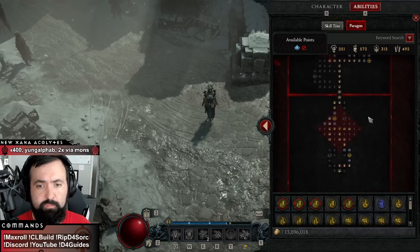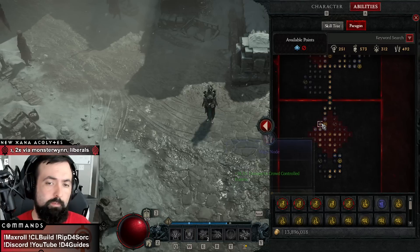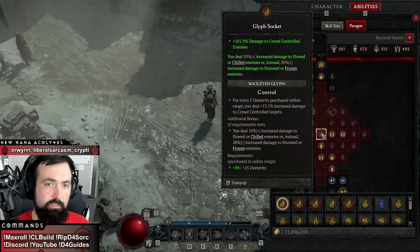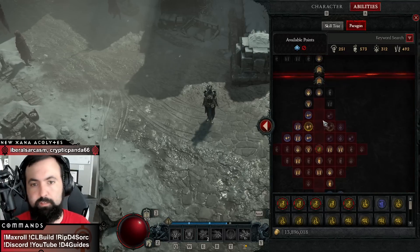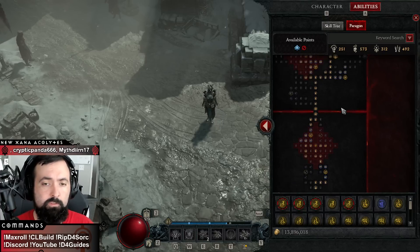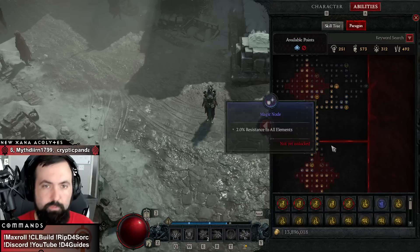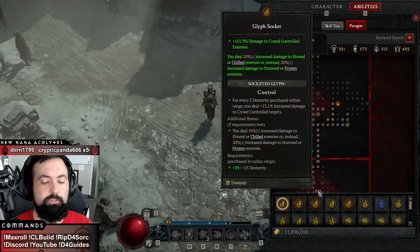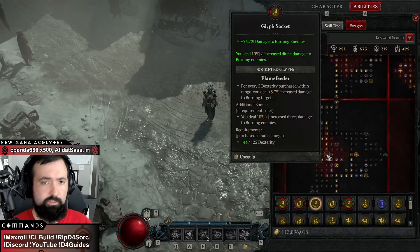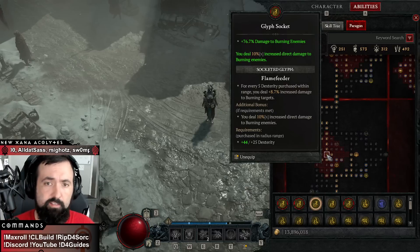Let's go to the paragon. The paragon board is pretty straightforward. You're going to want to hit all of those damage nodes. Maximum life on here is good as well — you can see at level 85 we have almost 10,000 life, which is very good for pushing those high tier nightmare dungeons. Control glyph on the first board is definitely what you want to go for in general — it's not level 21 yet but we're getting there. Control is also one of the first level 15s you want, but I'd go for destruction first. Initially you can put destruction on the second board but then switch it to flame feeder because destruction works better on the highest dex board, which is board number four.